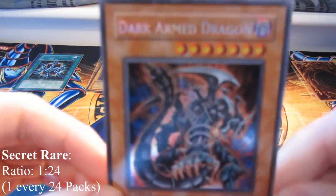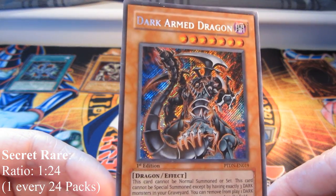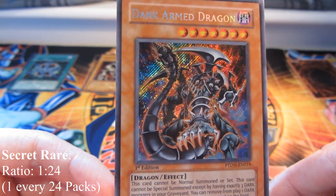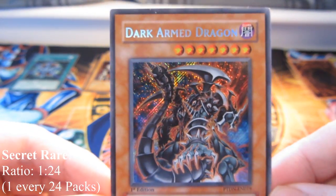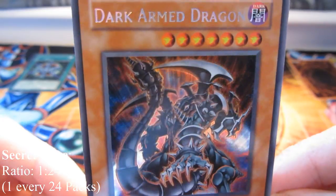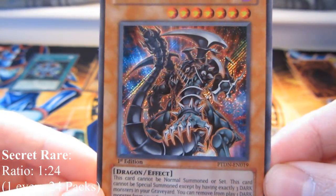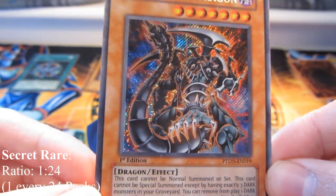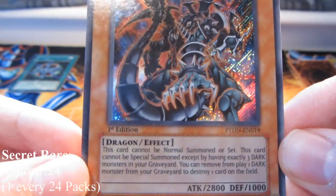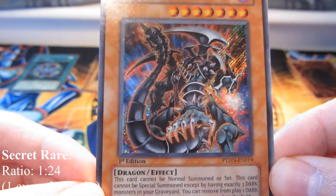Next up we have a secret rare, which is much rarer than the others — you can only get one per box typically, though if you're lucky you might get two. I once got two secret rares in one box in my Photon Shockwave opening. The secret rare looks like silver lettering but it's actually rainbow-colored lettering, and it has a stripey, sparkly holographic picture. This one is Dark Armed Dragon, first edition from Phantom of Darkness — a very valuable card.